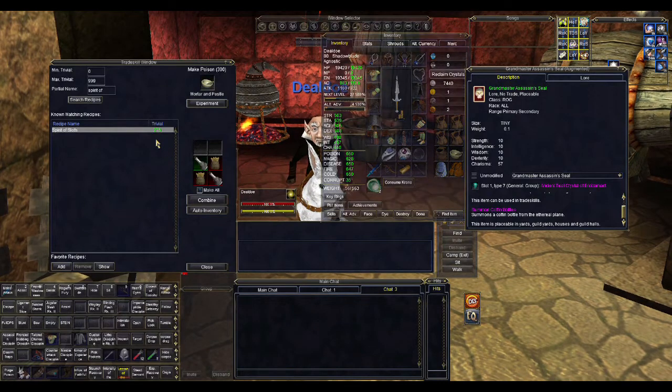Other rogues might want their skill a little higher so they have more of a guarantee of succeeding on the first combine. Let's go over the ingredients. The artisan vial can't be traded, so you have to make it. It requires a sealed poison vial, which is either purchased or made and is not very expensive, and an artisan seal.